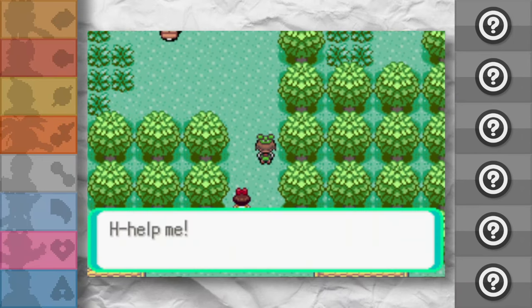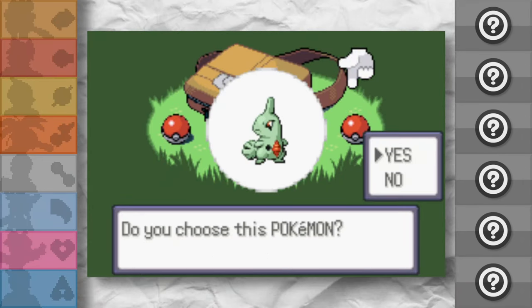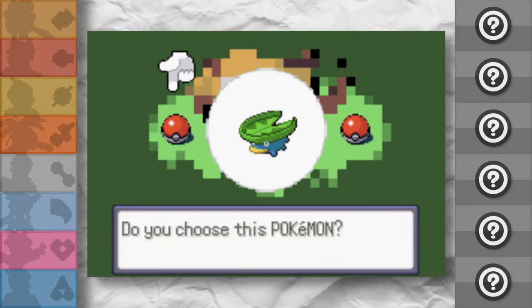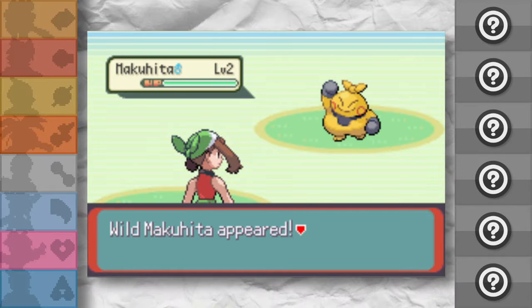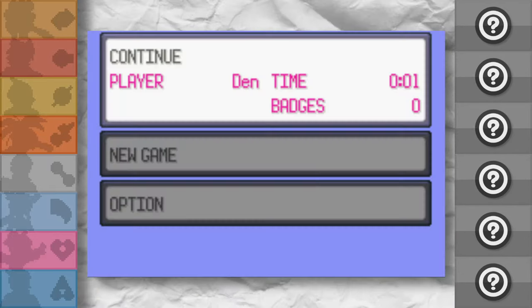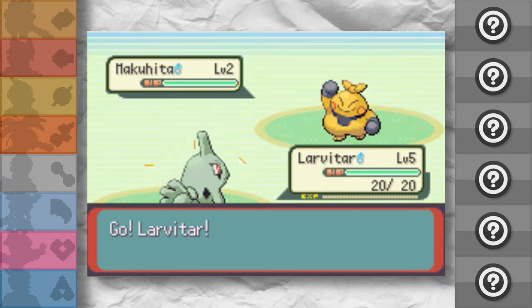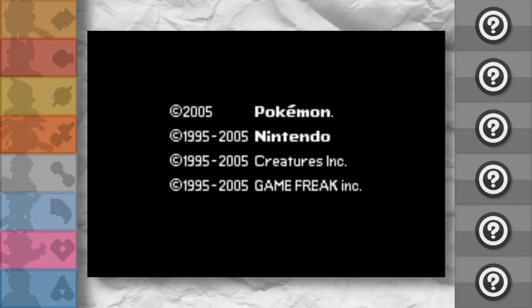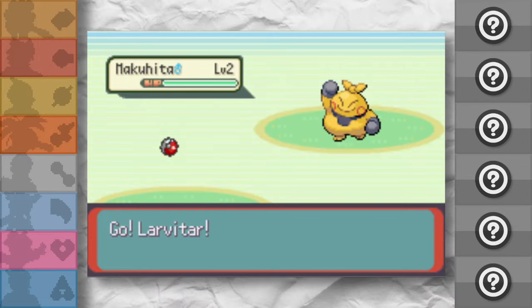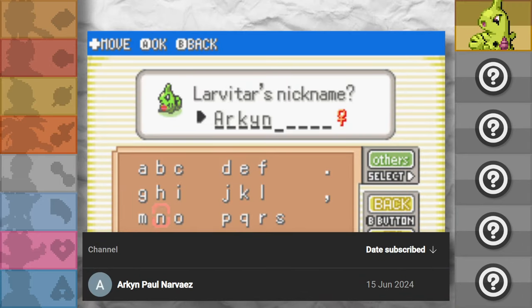To start off, we need to pick a starter. The choices are Lotad, Weedle, and Lavatar. At first I decided that Lotad would be the best choice, since water is very abundant in Hoenn, so super effective grass moves and a quad resist would have been beneficial. Then I noticed how incredibly stupid I am for forgetting this is a randomizer. I decided to set my sights on a baby pseudo-legendary, and after a shockingly low amount of 62 resets, we got the Green Bean Girl. We call her Arkin and proceed on.